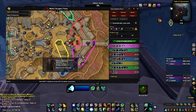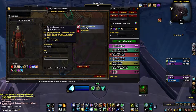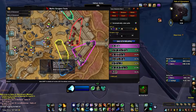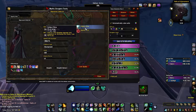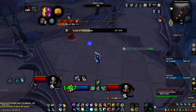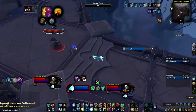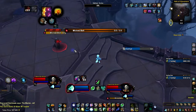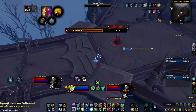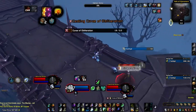For example, in Halls of Atonement there are lots of casters in each pack and three types of magic spells they cast: one deals direct damage to a random target, the second puts a curse debuff that explodes after a few seconds, and the last puts a DoT on someone that spawns small units. If you focus on interrupting one caster on cooldown and aim for their curse debuff, you'll never need to dispel anyone. Or you can interrupt the damage cast since they can one-shot you in higher keys, and dispel the curse when you have enough time. That's why good interrupt usage matters.